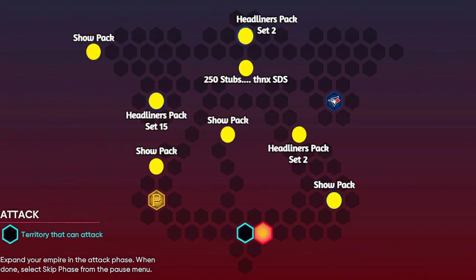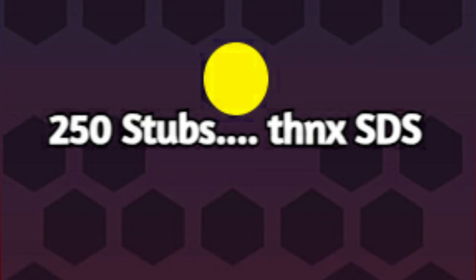Here are all the hidden rewards that the map has to offer. You can earn about four show packs, a set 15 headliner pack, two set two headliner packs, and then 250 stubs — which is very generous for SDS.